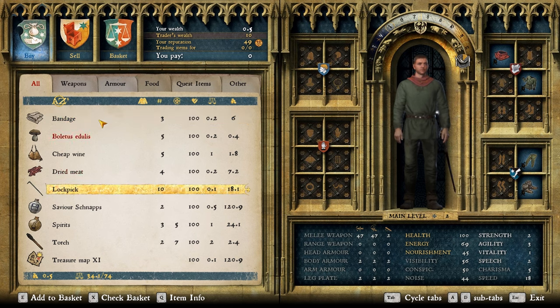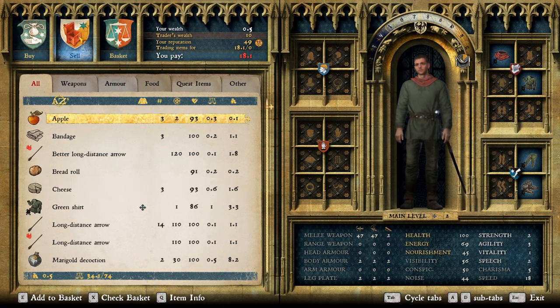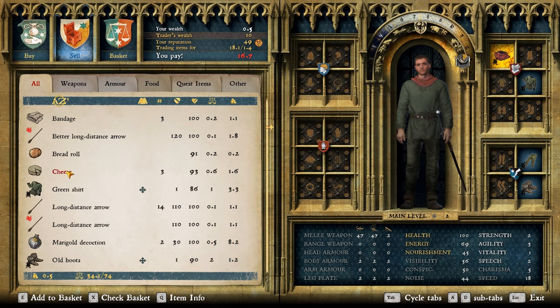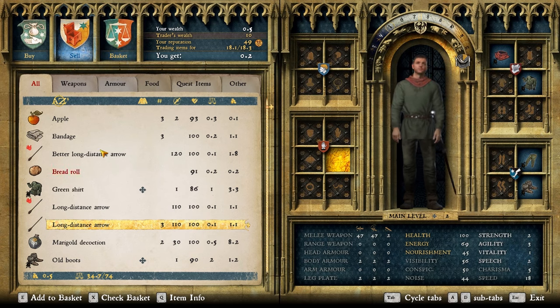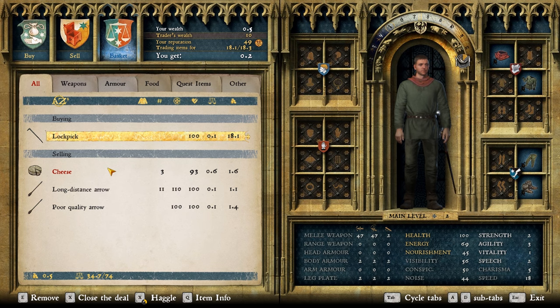This guy, Votiva, is a vendor. We want to do some trading. And they're freaking expensive, those lockpicks. Look at that — 18.1, add to basket, just one. We believe in ourselves. Go to sell. I got some cheese — I'm not a big fan of cheese, so let's just give him that as well. There we go, pretty much ends up being even. Let's just do some haggling to make it just a little bit cheaper.